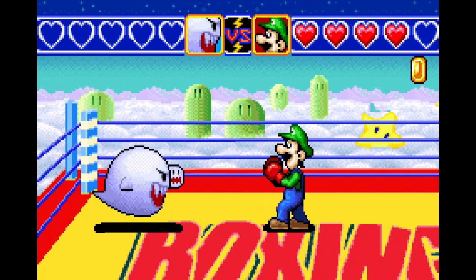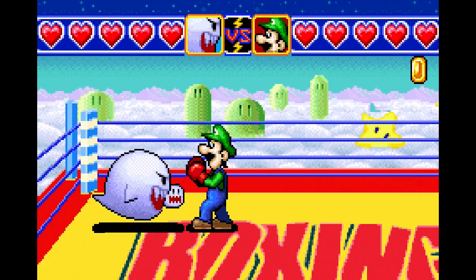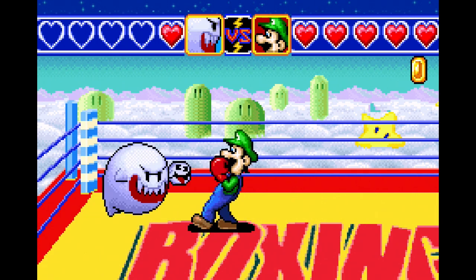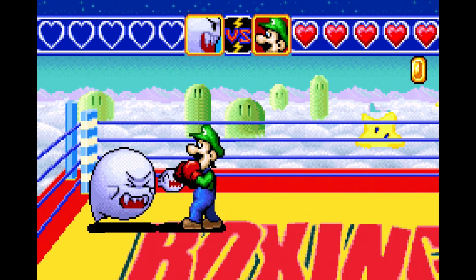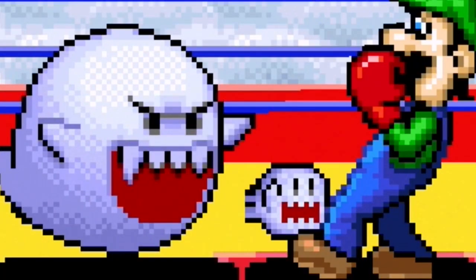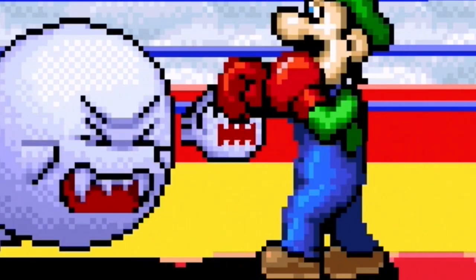There are a few other things to note, like how you can actually punish an opponent for throwing a punch. If your opponent throws out a punch and it either misses or you block it, you can throw out a counter punch and it's usually guaranteed a hit. During the course of the animation of throwing a punch, you're left vulnerable, even if your gloves are in the right position to block.